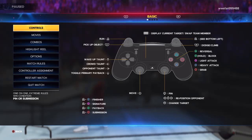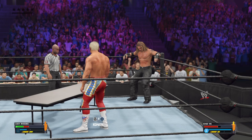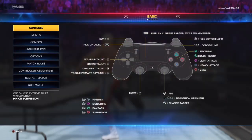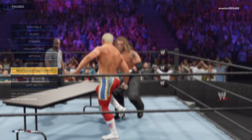I'm going to be showing you how to move a flaming table. Basically what you want to do is have a finisher equipped, or have multiple finishers equipped in case you mess up or make a mistake, and wait for your opponent. Then right when you ignite the table, go to control assignment.